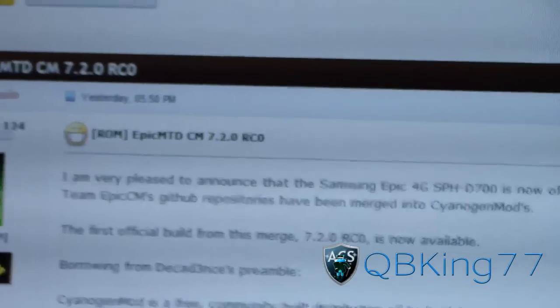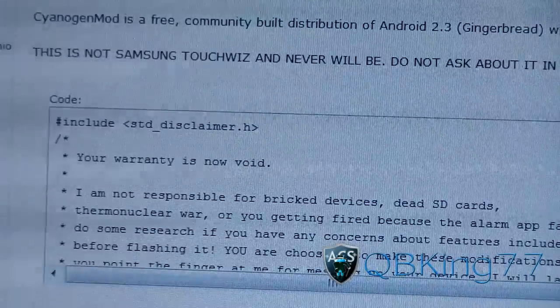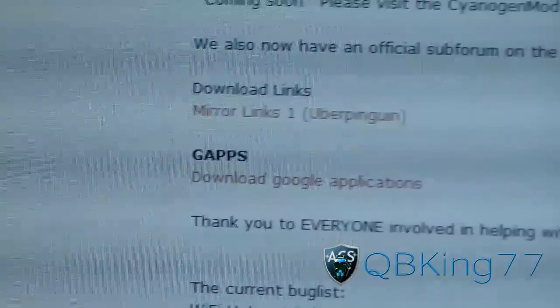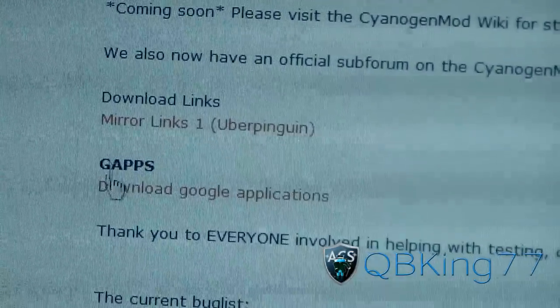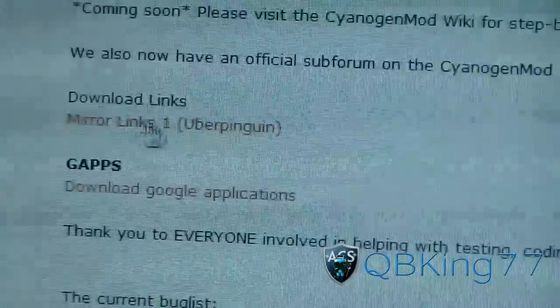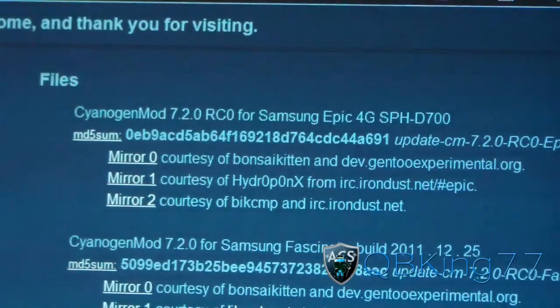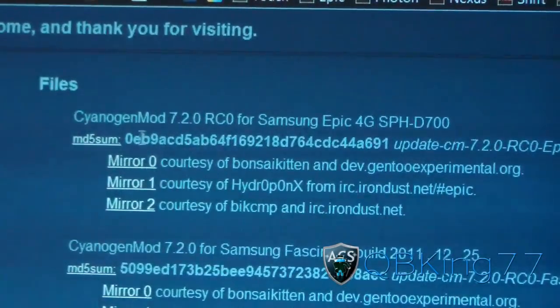As you can see, Epic MTD CM 7.2.0 RC0 — it is official. Scroll down and you'll get the download links right here. You've got two download links; click on both of them. You're going to need both. The Google Apps will download automatically once you click on it. The other links are mirror links — they'll take you to this website, and you can click on any of the top three mirrors to download.